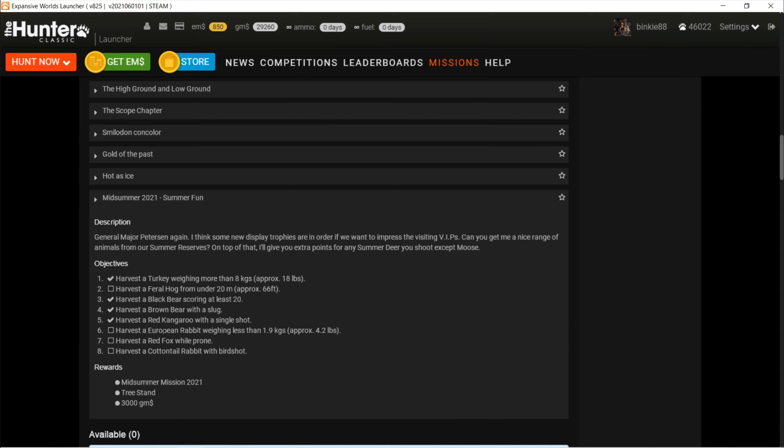So now we've got four left: we got the feral hog under 20 meters, a European rabbit with less than 1.9 kg, a red fox while prone, and a cottontail rabbit using birdshot.